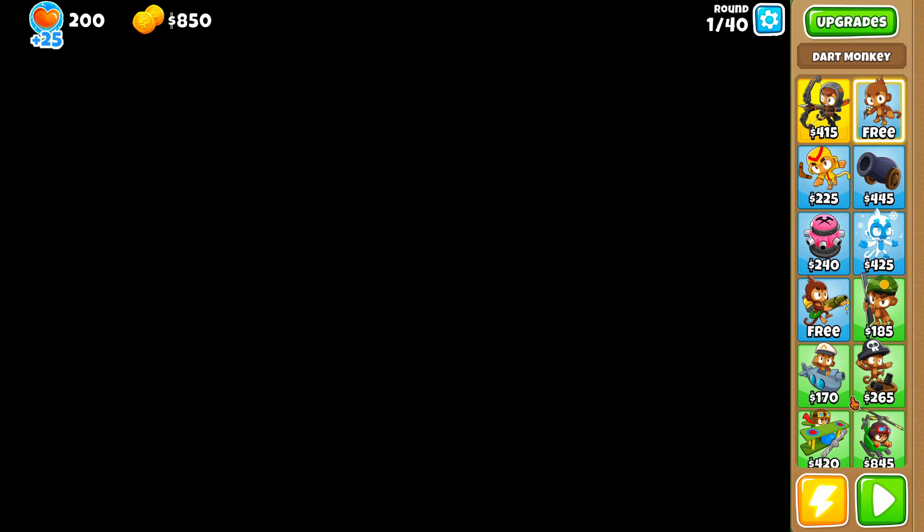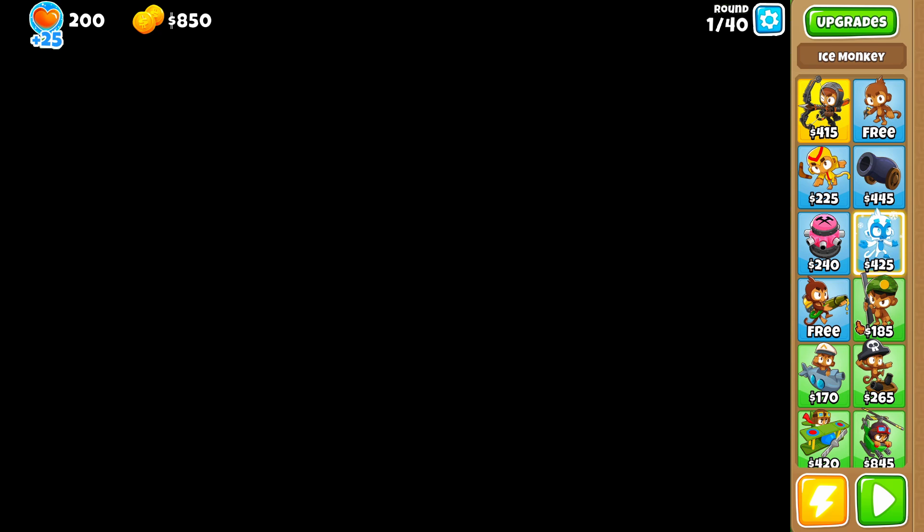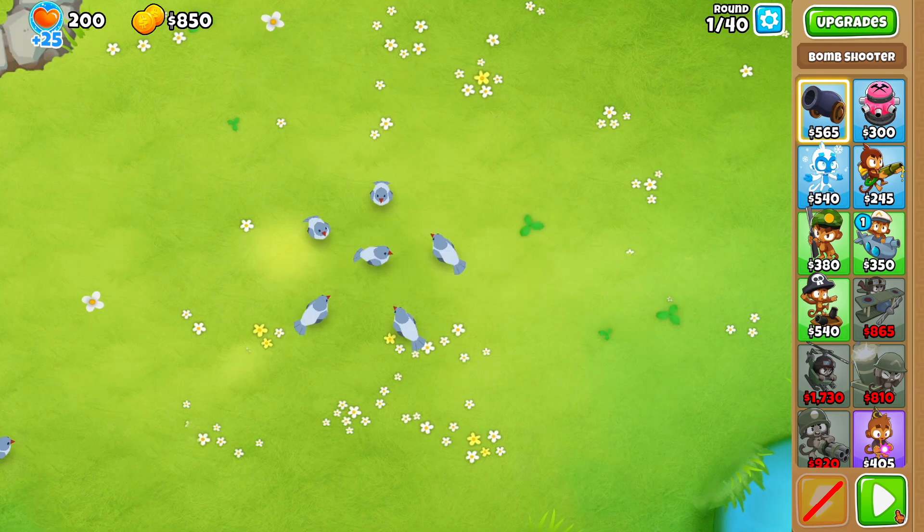We're going to start with the new maps, and the first new map is called Dark Shadows. What's really cool about it is that you can't even see a single thing — if you drag towers, you can't even see those. So this map requires a lot of in-game knowledge because you can't see what's going on. I really like that. We also have Blinz, B-L-N-S — I don't really like this map actually. It seems way too easy, just like a standard easy map.